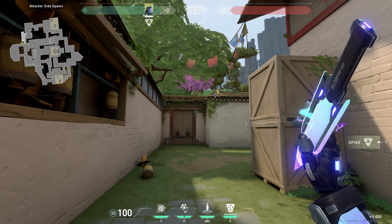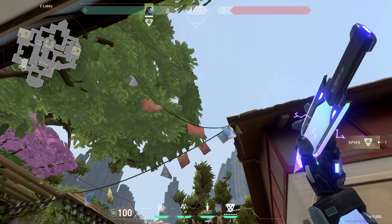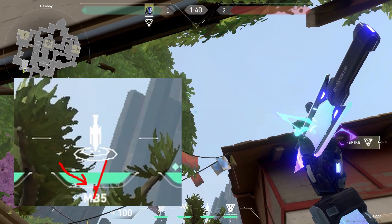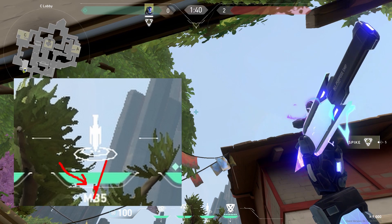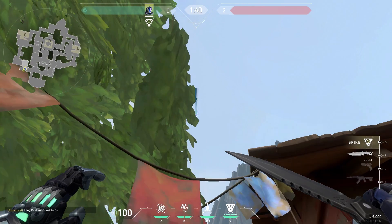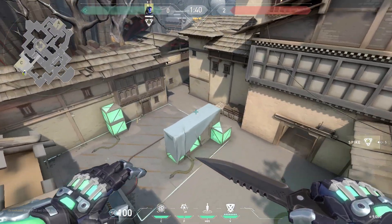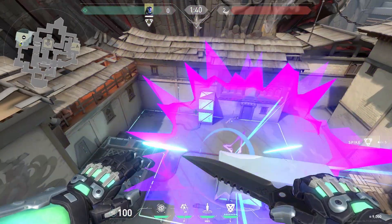This next knife is perfect for pushing C. All you have to do is stand on this propeller, aim the bottom dot under your knife icon to where the tree meets the rock right here at the tip of that leaf, and throw. It's going to delay for a while and it's going to land right behind the big box, giving you info on LFC.